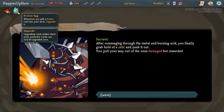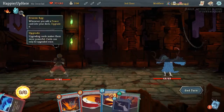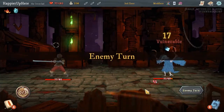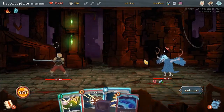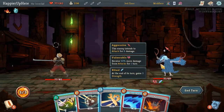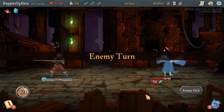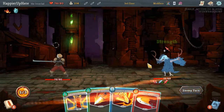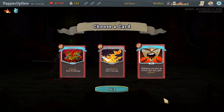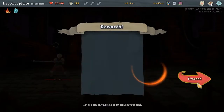Let's see what relic we got. Frozen Egg: whenever you add a Power Card into your deck, upgrade it. Actually very handy to have this early on. Let's Strike and Bash. Rage is great - I think we should take Rage and upgrade it as soon as we can. The other option is Iron Wave, but I think Rage is super powerful.